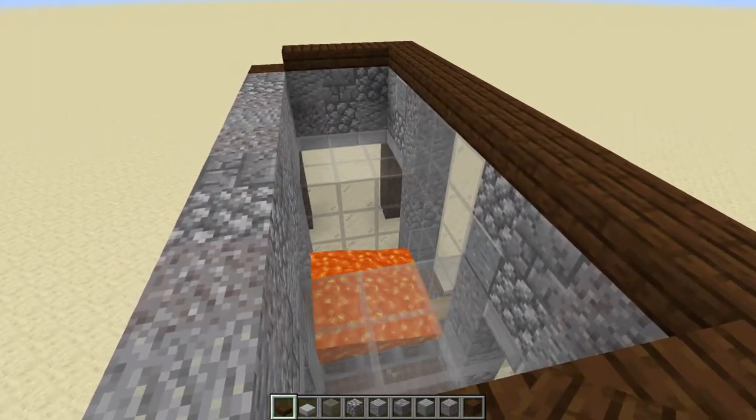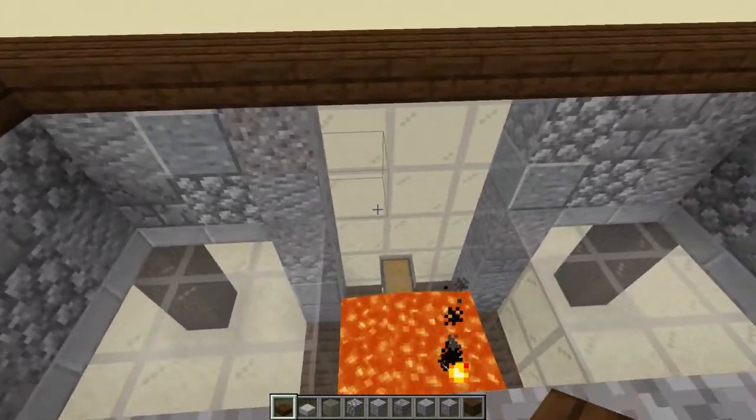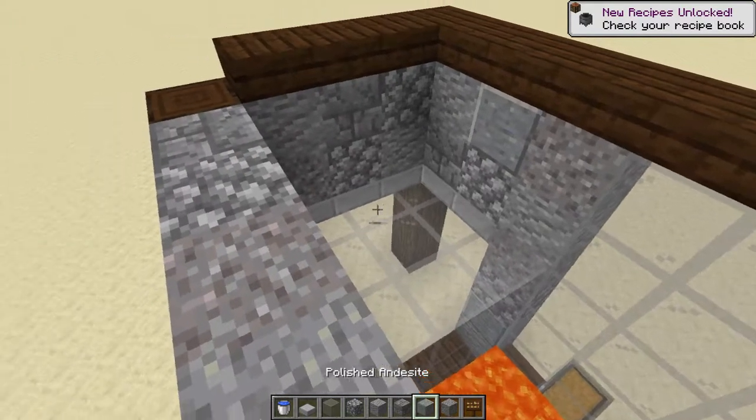Once you've got your killing mechanism looking something like this — extended by two blocks either side so that you can keep the iron golems where you want them to be — you want to grab some signs. I'm going to be using the dark oak signs just to fit the theme. You're also going to want some buckets of water, so grab yourself some of those.